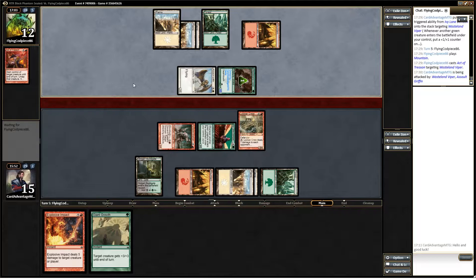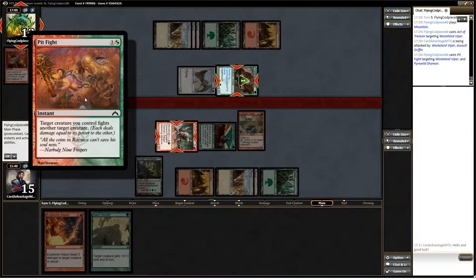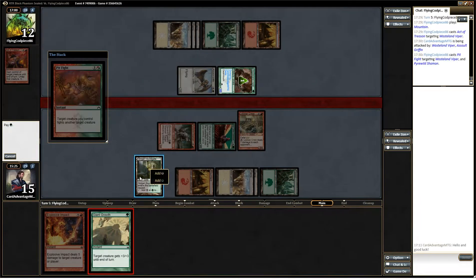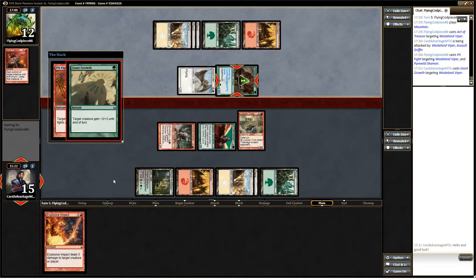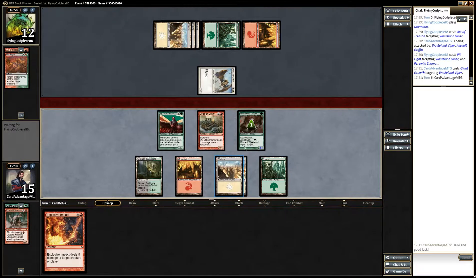He may have an untapped creature and a plus one — nope, Pit Fight. Oh, you monster. Alright, so the question is do we want to Giant Growth that so that it survives this combat and we get it back? But it will kill our other creature. Yeah, it's going to kill our other creature anyway — alright, let's do that. That's sneaky — I like that a little bit. We couldn't do it the other way because this has death touch.